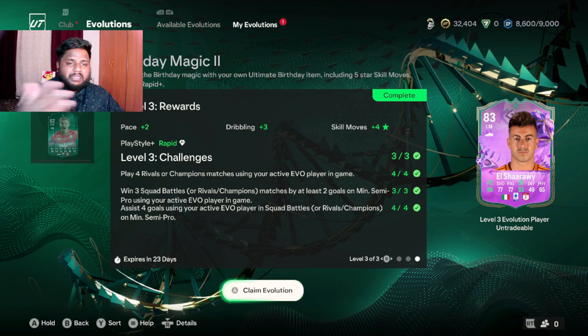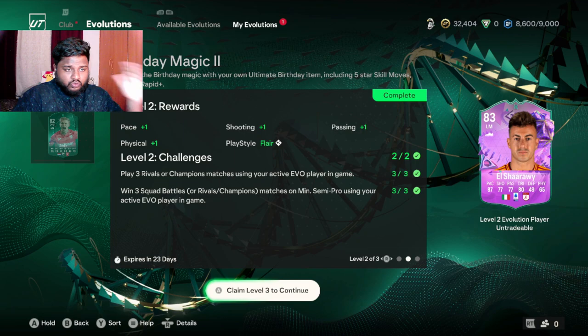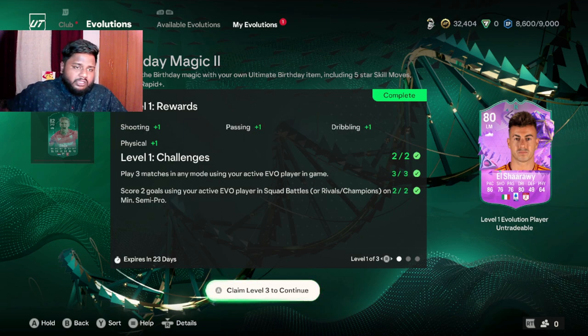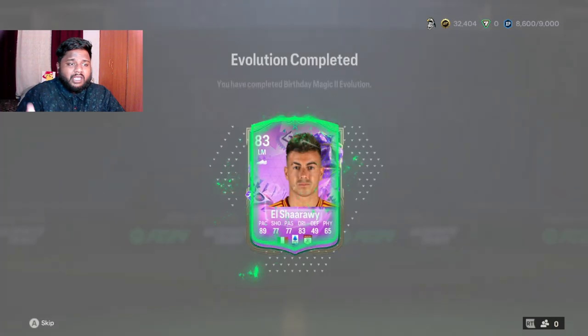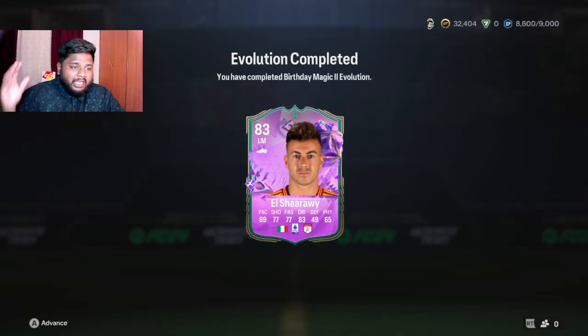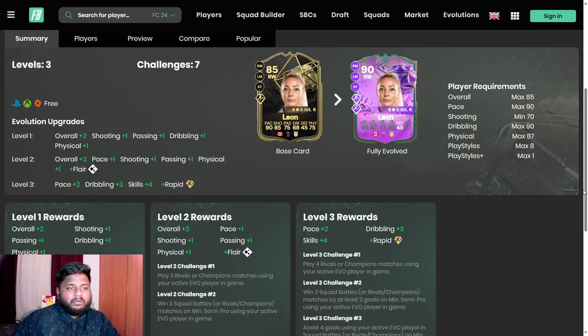Birthday Magic 1 and 2 are the same — you get a five-star skill move and plus-five overall upgrade for any player you use. El Sharawy has gone from 78 to 83, which is a plus-five upgrade, and Rashford from 85 to 90, also plus five. The card looks really good — El Sharawy is my personal favorite player of all time, so I love having a good promo for him.